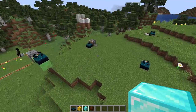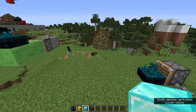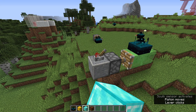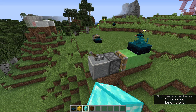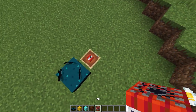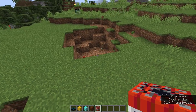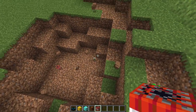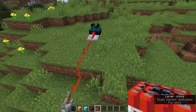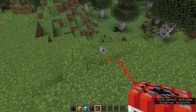Can we push it with a piston? No, that doesn't work. Does it stick to slime? No — the slime just slides past it, though you can see those particles coming across. Does it survive an explosion? No, it gets destroyed. Does it transmit redstone power? You can see redstone doesn't go through it — again, it's not a full block, so that all makes sense.